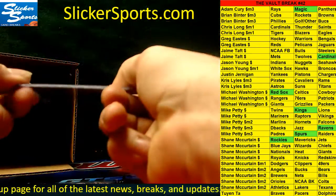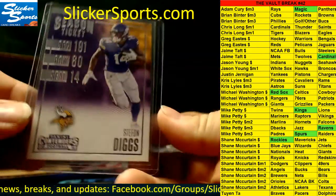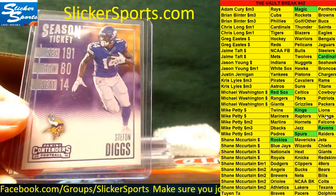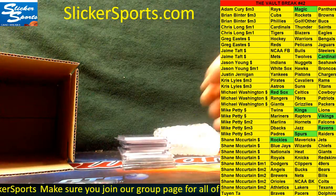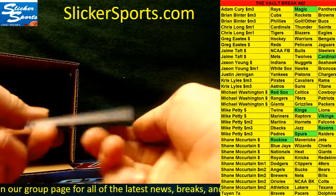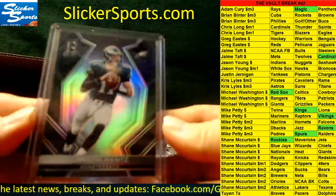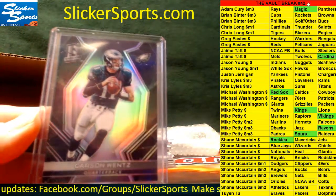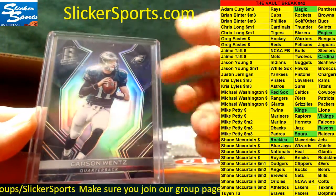Next up from 2016 Panini Contenders Football we have a season ticket card of Stefon Diggs, Minnesota Vikings — also Mike Petty. Man, Mike Petty is on! Next up from Spectra Football — this guy's tearing up the league right now — numbered out of 99, 92 out of 99, going out to the Eagles: Carson Wentz. That's Chris Long — Chris Long is on the board.